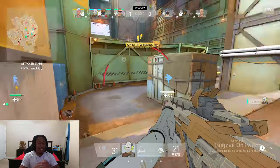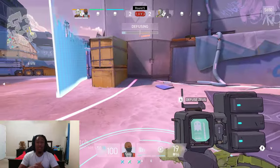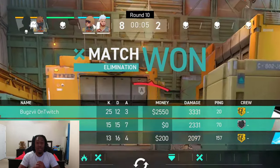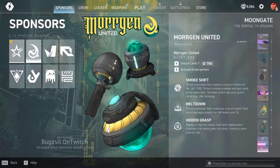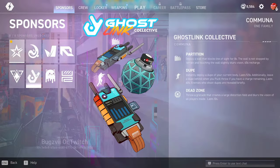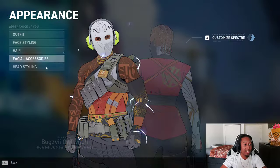Specter Divide is a 3v3 slash 6v6 game since you control two characters. It's classic search-and-destroy — every round is two minutes and it's first to eight rounds, so it's shorter than most tactical shooters. What other games call agents, this game calls sponsors. Sponsors are powerful equipment sets that define your playstyle. There are no preset characters — you have full customization of how your character looks.